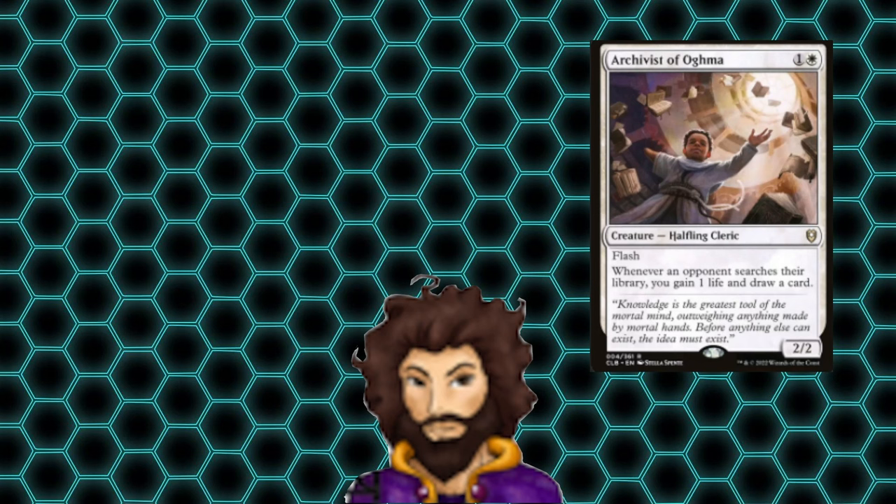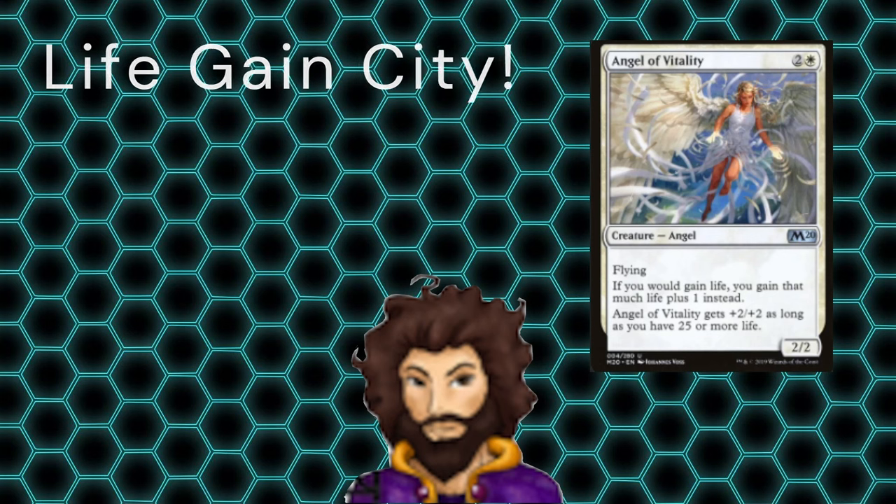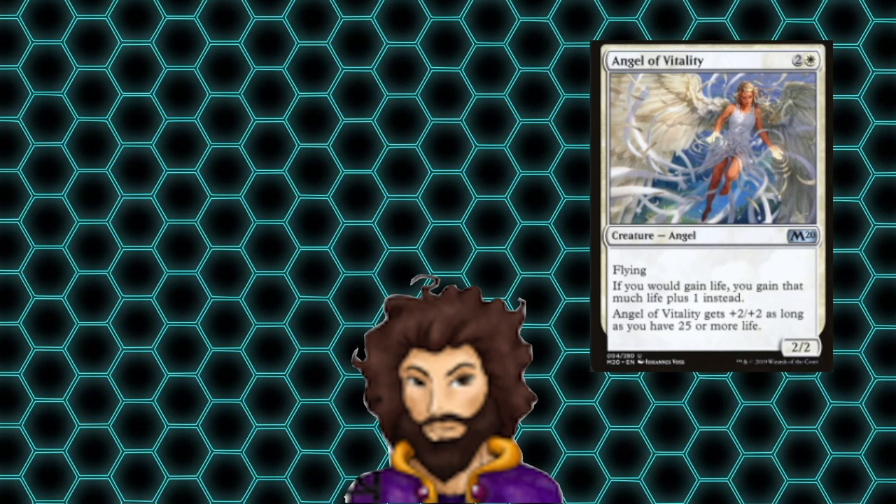We're moving on to life gain. We're looking for effects that gain us life, care about our life total, or modify the way we're gaining life. We'll be excluding anything that just has lifelink — a lot of angels happen to have lifelink, but that's kind of all they have going for them in addition to flying, and it's just not all that interesting. Starting off, we have Angel of Vitality, which gains us one extra life whenever we would normally gain life, and gets plus two plus two as long as we have 25 life or more. If we play it on turn three right after our commander, it comes out as a 5/5 flyer for three mana — which is pretty strong.